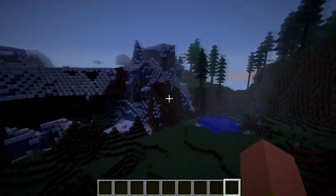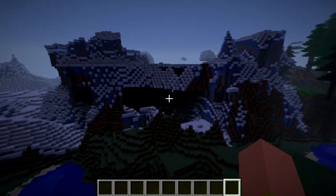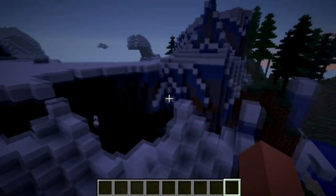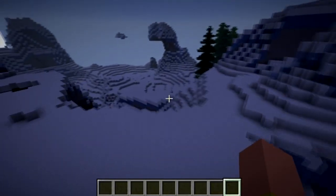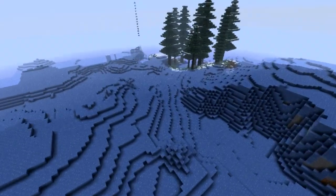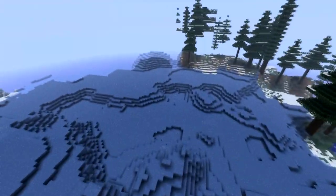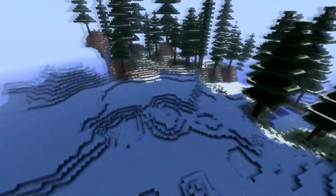Over here we have a glacier biome. What this does is implement snow blocks and also ice blocks into a mountainous region. It's really rugged. What we're travelling over here is an ice wasteland — all it is is mountainous ice and it is pretty cool.